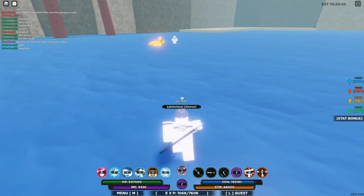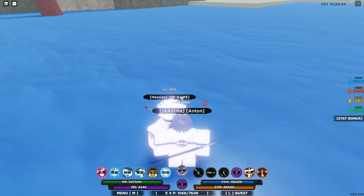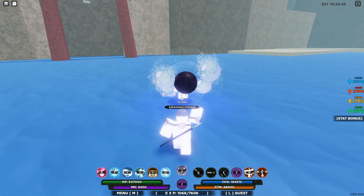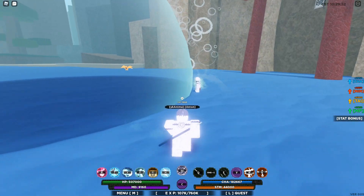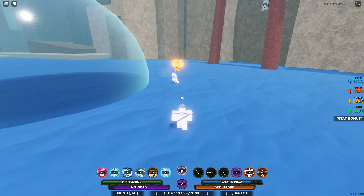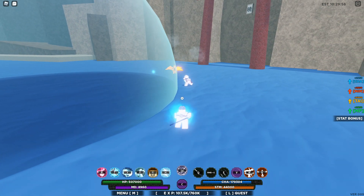Basically when you press Z, this is what happens right here. Like this — and it throws hella damage right there. They usually get inside of there and it does damage inside of here. So yeah, that's that, but the mastered one...